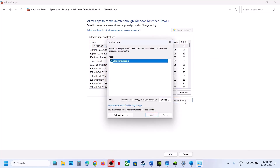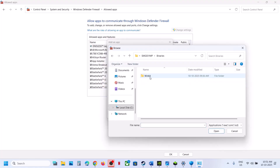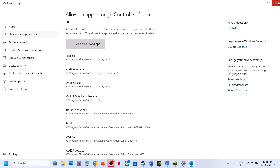In my case it is already added. Again click on Allow Another App, click on Browse, open the SMG folder, Binaries, Win64, select this exe file, click Open, and then click Add. Once the game is added, you can launch the game and then check.